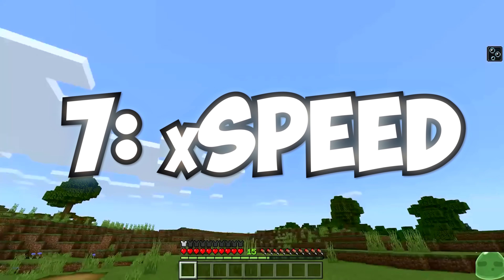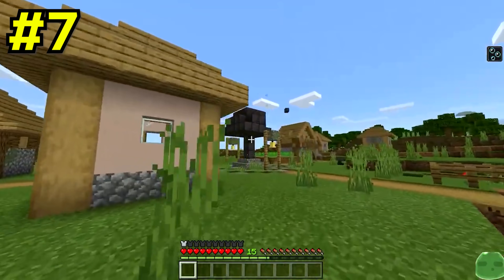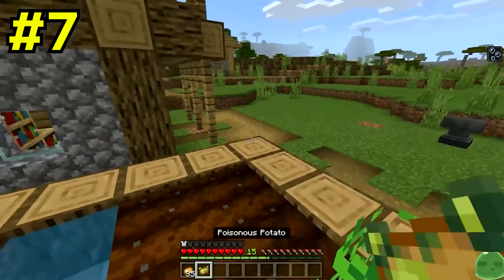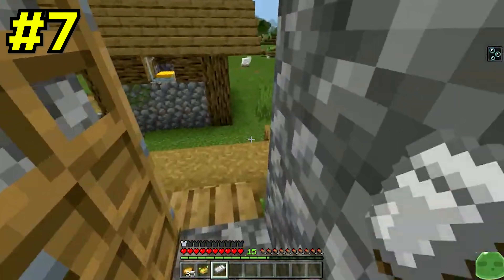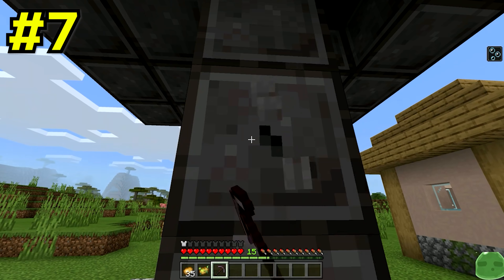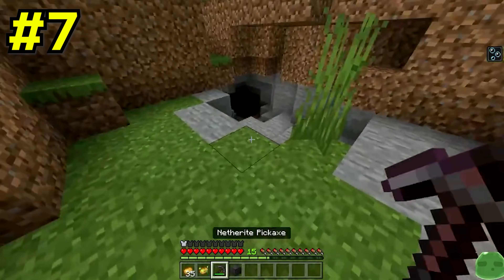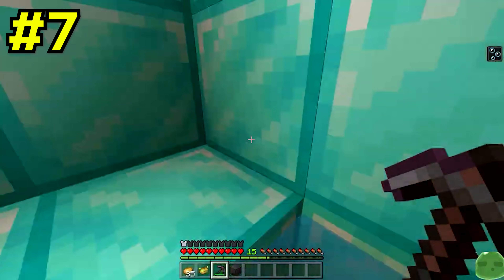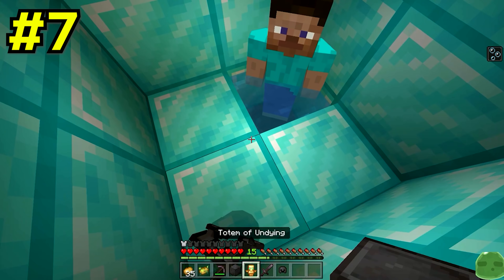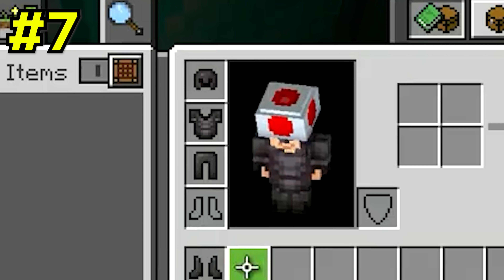Next, this fake speedrun is probably the funniest one we've seen yet. The run starts off with our speedrunner spawning directly into a village, and right off the bat our speedrunner finds a netherite tree — this definitely does not exist in real Minecraft. Our speedrunner then decides to loot the village to collect some new items. However, he just decides to mine the netherite tree instead. After collecting the loot from the tree, our speedrunner decides to wander off into a cave and falls into a random diamond room that just so happens to have his friend waiting for him. This guy gives him some insane gear and armor, which is definitely not allowed in a normal Minecraft speedrun.